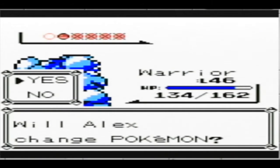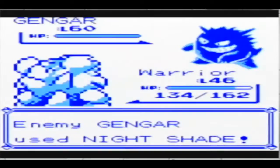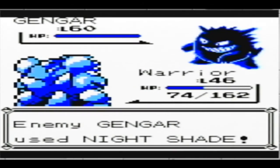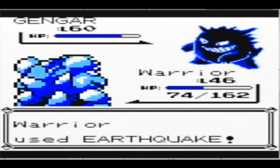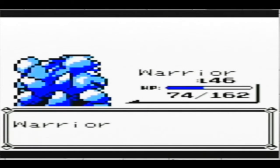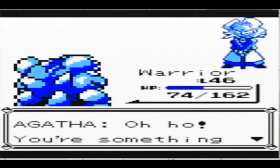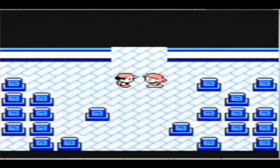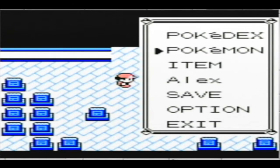This second Gengar also has Dream Eater, but I believe it does not have Hypnosis. It can use Nightshade — that's fine. The good thing is Nidoqueen has a lot of HP, so I don't have to bother healing. Maybe this isn't going to take it out. Critical Hit! It might have because Nidoqueen is a Ground-type, and Earthquake and Dig have the same damage. Blastoise had better attacks, but oh well — we won.